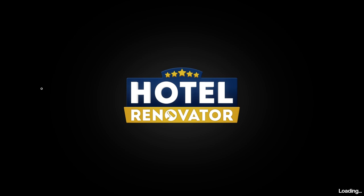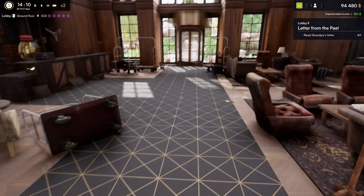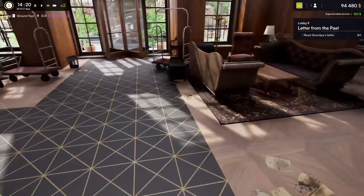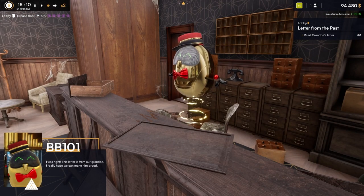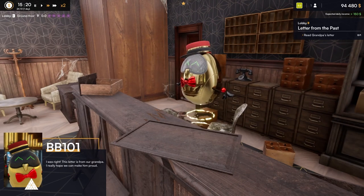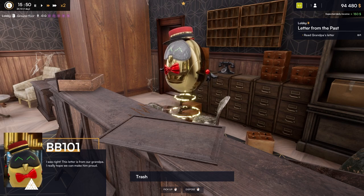Yes, it is definitely a letter from grandpa and we are hanging out in the lobby. Press F to pick up the letter. 'Dear kids, welcome to my hotel. I hope you'll have fun returning it to its former glory. You'll be surprised what you might find at the end of the road. Enjoy the journey. Roy Bennett.' I was right — this letter really is from our grandpa. I really hope we can make him proud.